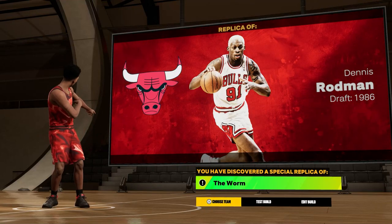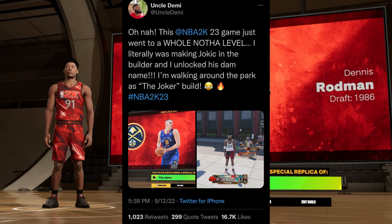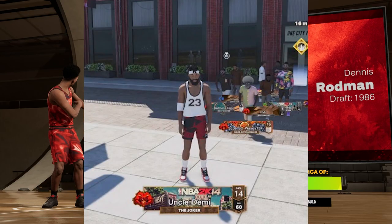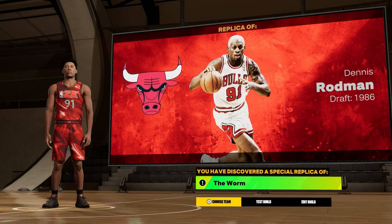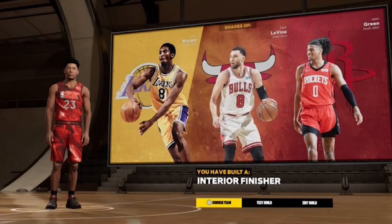If you guys have been on Twitter at all today, you've probably seen this viral tweet by Uncle Demi. He was able to find a replica Nikola Jokic build, and since then everybody on Twitter in the 2K community has been going crazy trying to find replica builds of other players. Ever since I saw that tweet, I've been sitting in the MyPlayer builder for two and a half hours trying to find a build.